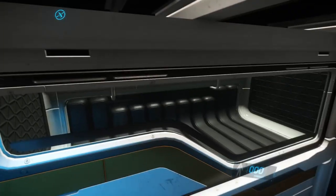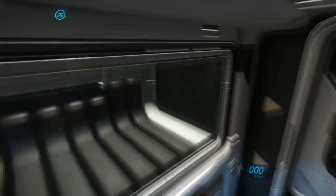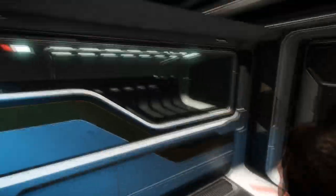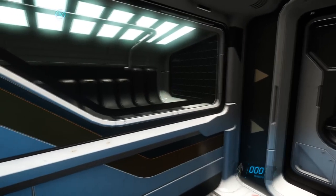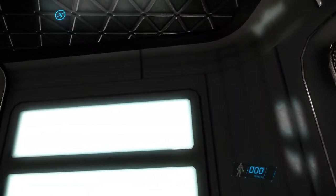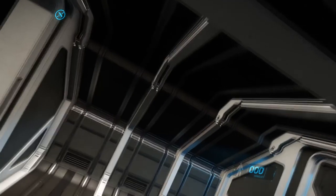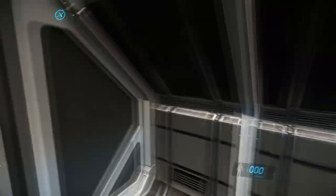It's got a bed. We're having a few height issues - I don't actually know how to crouch. That bed looks like proper utilitarian. I like the fact that it's got a flap, you can close it. So one bed - I would presume it's a one-person ship.